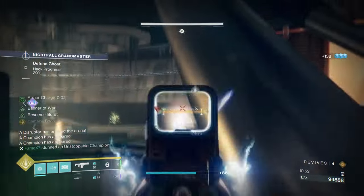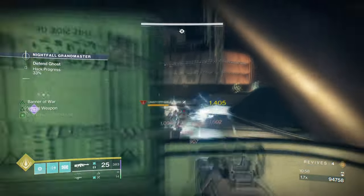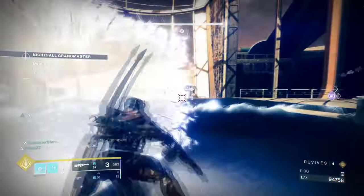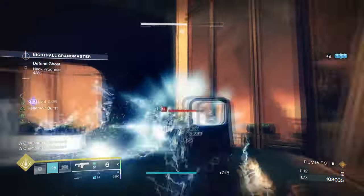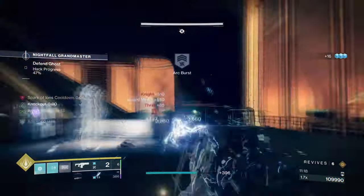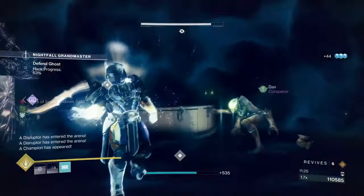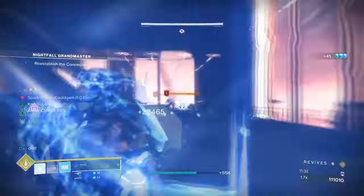In many ways, this build reminds me of how Heart of Inmost Light would work. Would this be stronger than Heart in general? Slightly, as you don't need to worry about timing your buffs while also being more flexible when picking your weapon loadout. This is designed for hardcore players who run GMs or difficult content regularly, but it also works for new Lights just entering endgame. How you use the build is ultimately down to you.